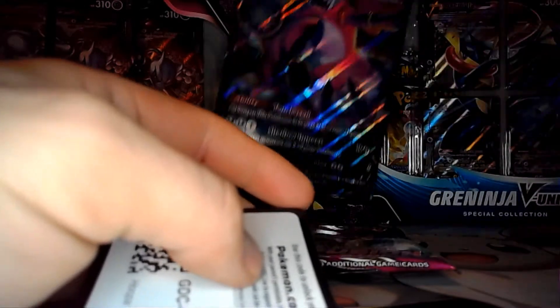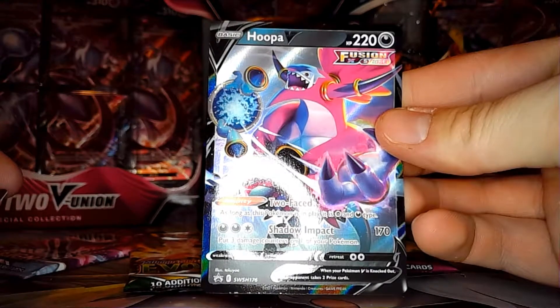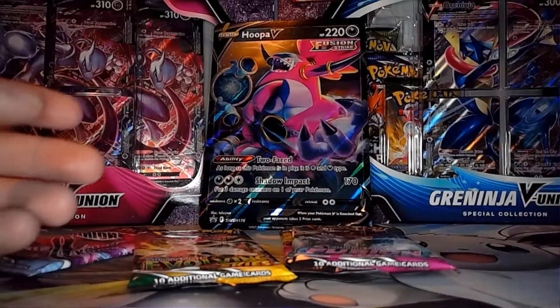Alright, so there's your big Hoopa V. Here's your small playable Hoopa V. And then there's your Co-Card.